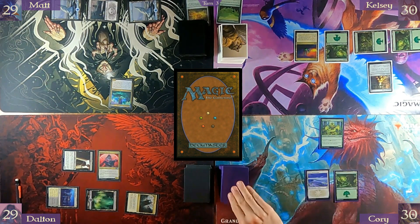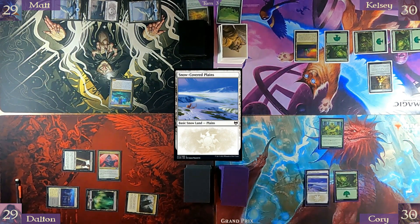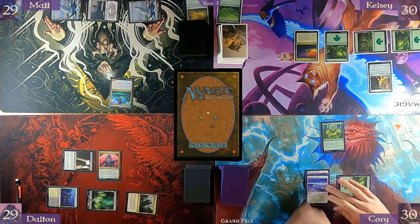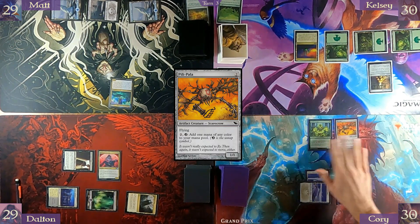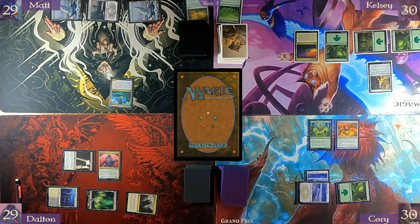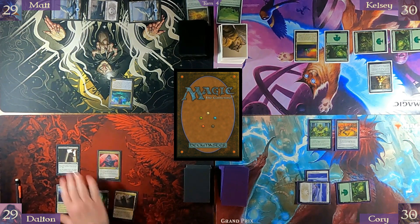Untap, draw. Play another Plains. Gotta play something — he's a good blocker. Pay two to cast Pilipala and pass turn. That's another combo piece — it also lets me filter mana colors.